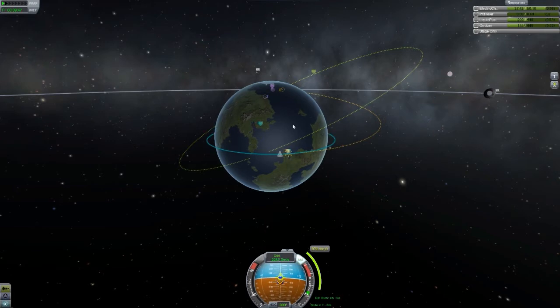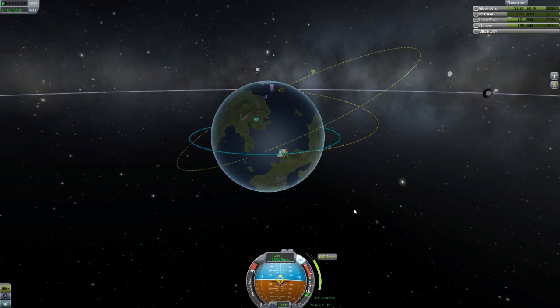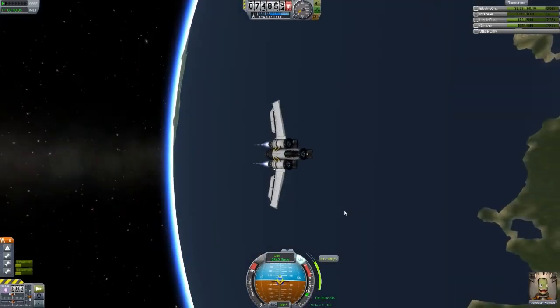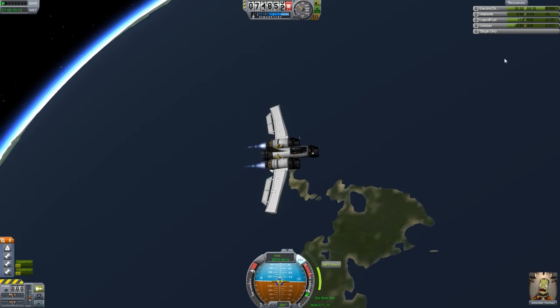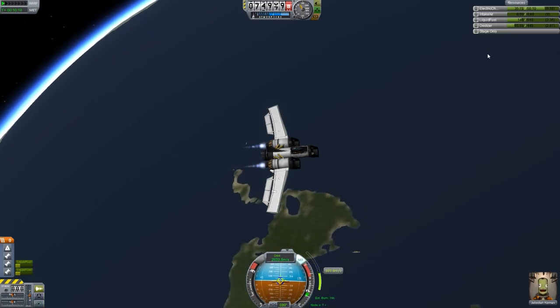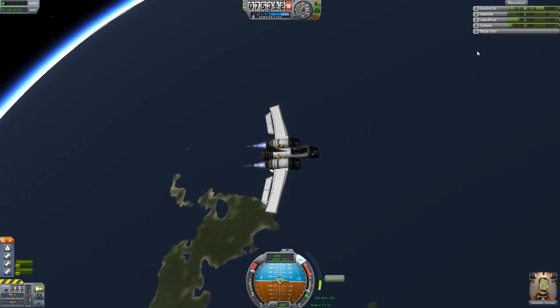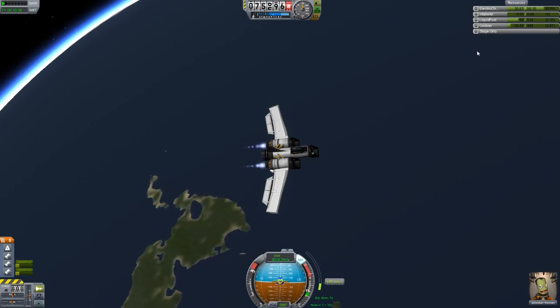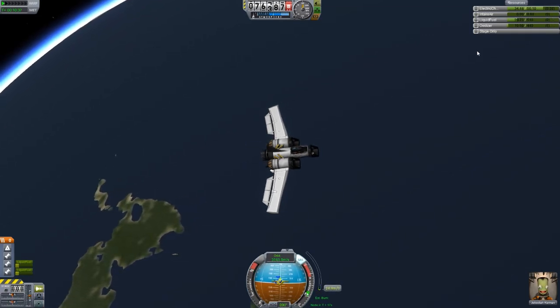There we go, that's looking pretty good. So I'm going to make that burn - it says it's going to take two minutes, and I'm just going to burn straight away because I don't think it will take two minutes. There we go - you can see the estimated burn time has come down to 40 seconds, and we're about 20 seconds away from the node, so we'll be okay. We've still got a reasonable amount of liquid fuel and oxidizer. It is the oxidizer that's going to run short first, so we need to be a bit more careful of that. Although we are running out of oxidizer, it's going to be a bit closer than I'd like, but I think we'll make it.